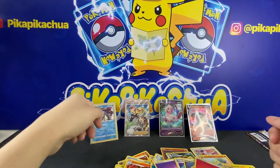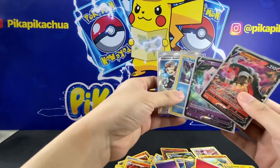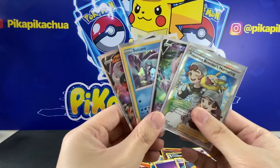Just to recap guys — for today I got a Holographic Suicune, a Houndoom V, a Mew V, and a Pokemon Breeders Full Art. That's it! Thank you guys for watching. I hope you guys enjoyed today's video. We got two new cards added in our Master Set Collection, and I hope to get more gold cards and rainbow cards. If you enjoyed this video, don't forget to like, comment, and share, and subscribe as well. See you guys on the next video. Bye!